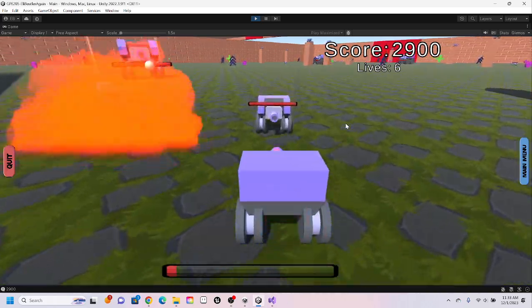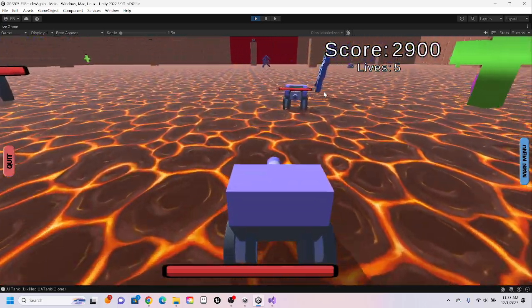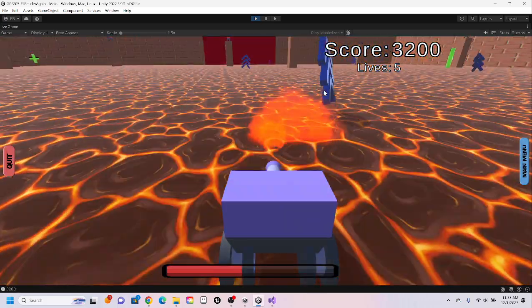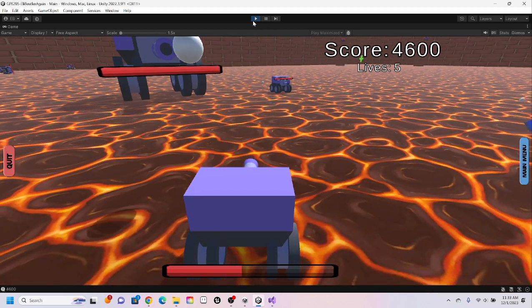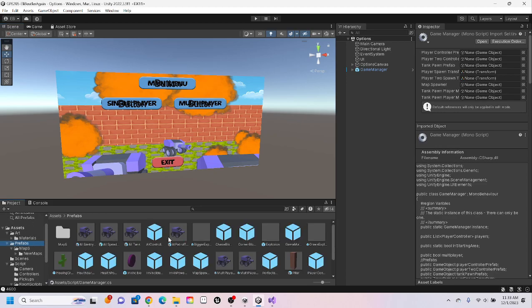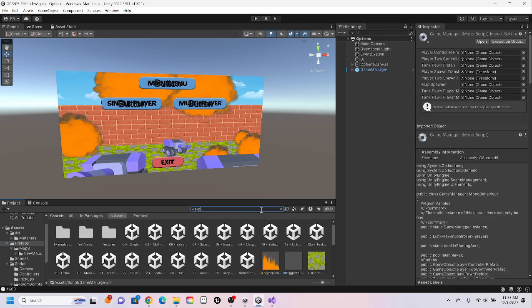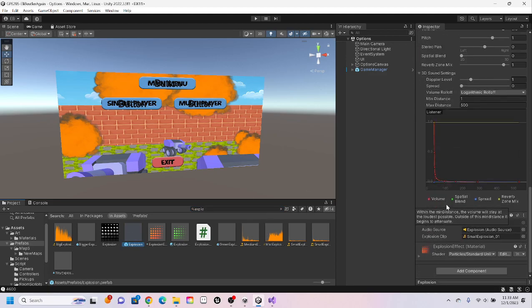We'll let this guy kill us. All right, five lives — we go back here, we respawn. As you can see, these things have health bars in the world. All of our prefabs — mainly the main important ones, which are the explosions — all have a thing where they play the explosion sound.